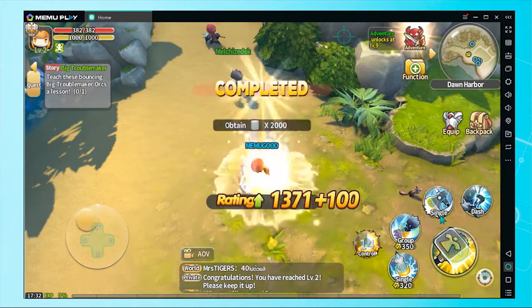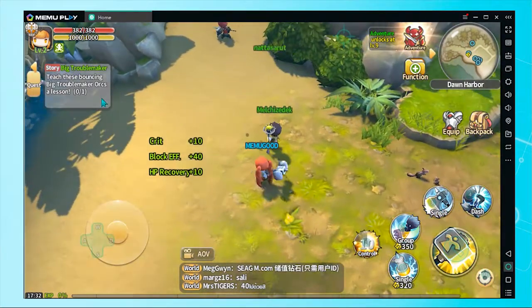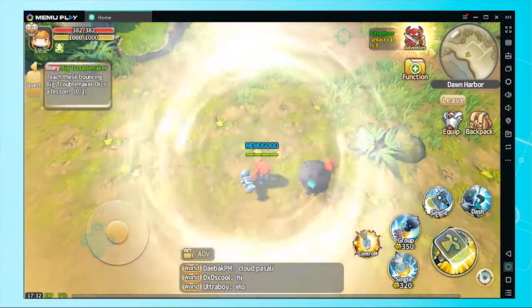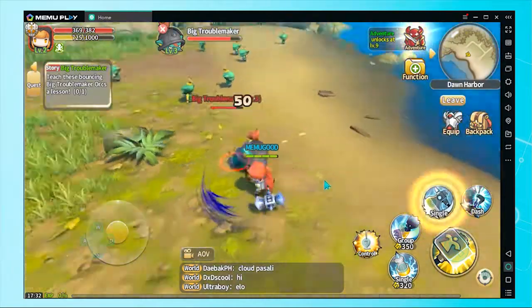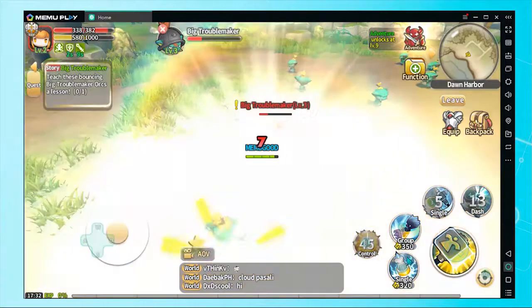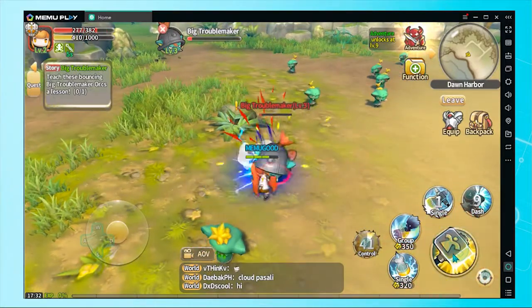I don't know what to do. Use the Flash skill. This is the unique skill of Gurgle's core.